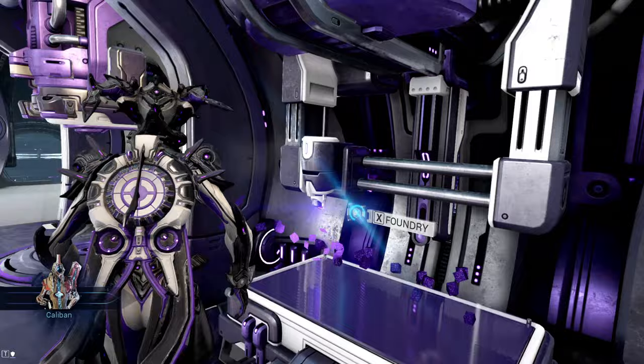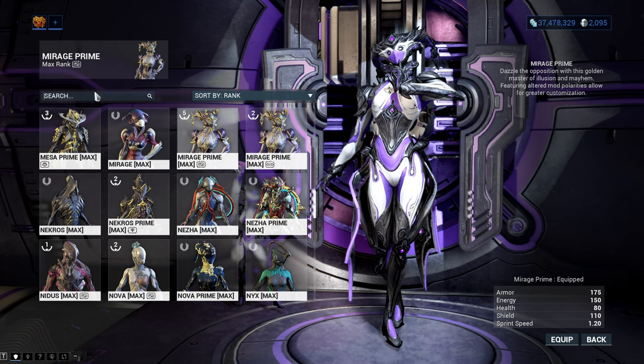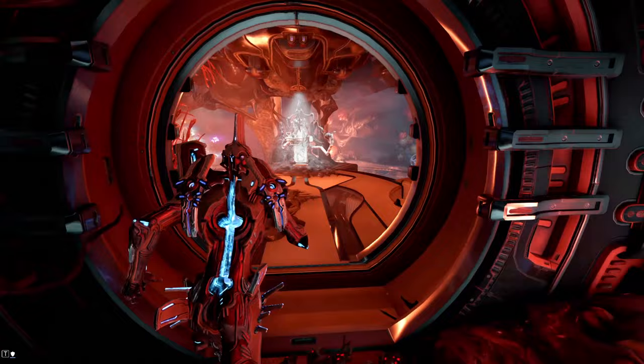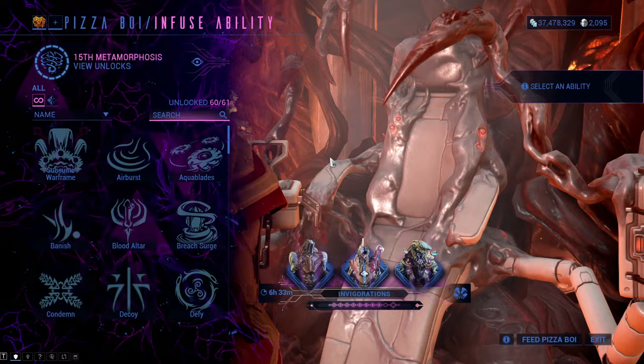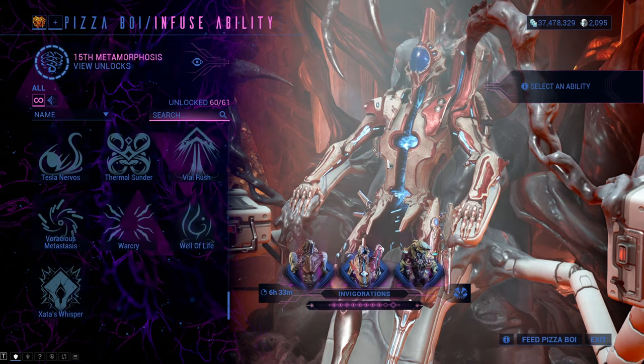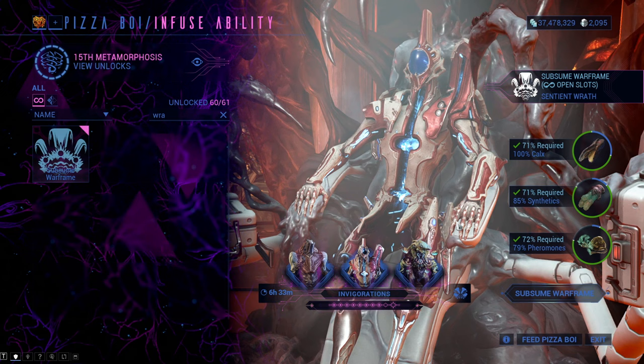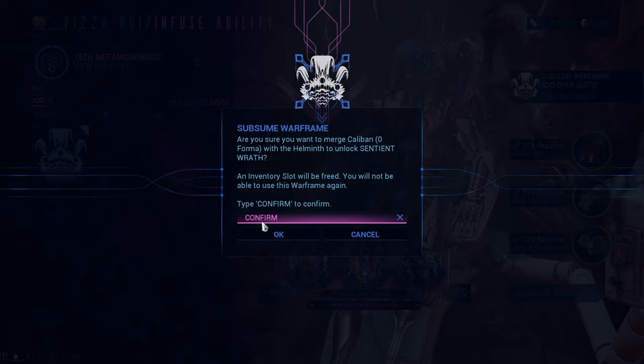A very important tip is that you should sacrifice Warframes with zero things on them — no catalysts, reactors, forma or stuff like that — because you will lose them. Those Warframes are going to be gone. I suggest you get them right out of the foundry and sacrifice them right away to avoid losing hours of farming progress. Also very important: the Warframe needs to be the normal version, not Prime or Umbra, so good luck with farming Octavia, Inaros, Oberon and Ash — you're in for a treat.